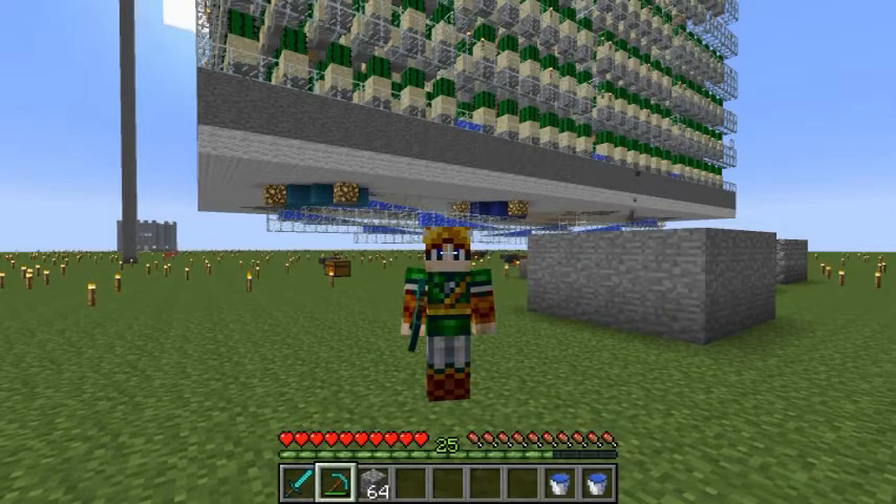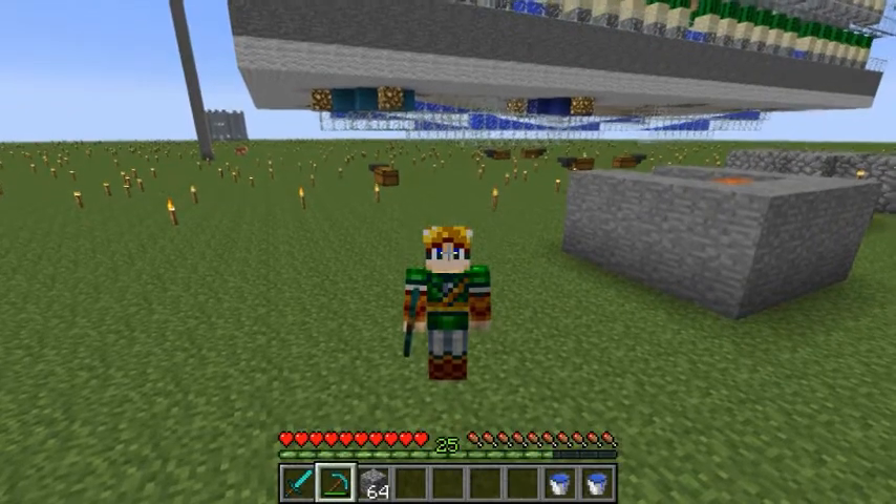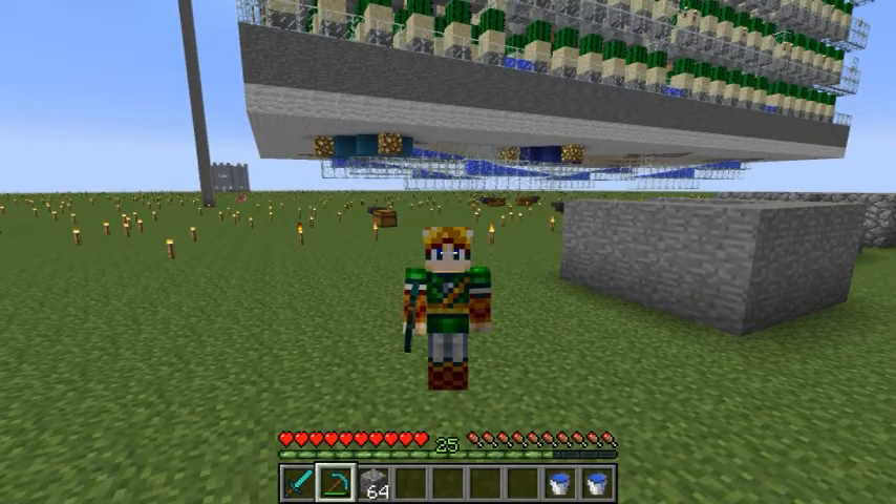Infinite water is exactly what it sounds like — it is a water supply that will never run out. You need it when you're underground, you need it for certain projects. Sometimes it's a pain when you need water for a particular project and you don't want to run all the way to the nearest river, ocean, or lake to get it, or if you're underground you may not be able to find water.